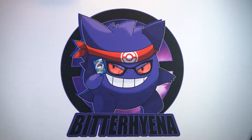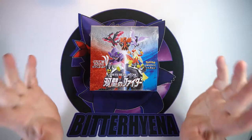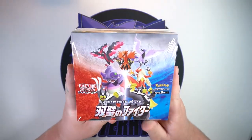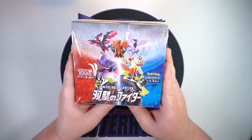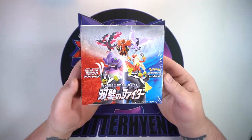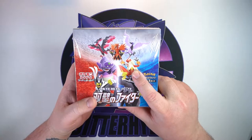It's finally time to open up Matchless Fighter! What is going on everyone, Bitter Hyena here, and today I am so happy to finally say we are cracking open the newest Japanese set, Matchless Fighter. This set has so many good artworks. There are alternate art cards for each one of the legendary birds, there is a Comia alternate art card for Galarian Slowking, and there is another alternate art card for Blaziken.